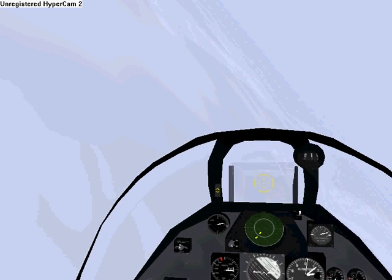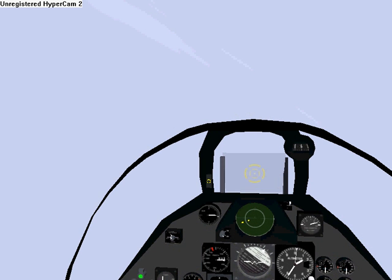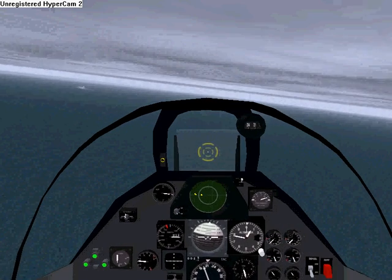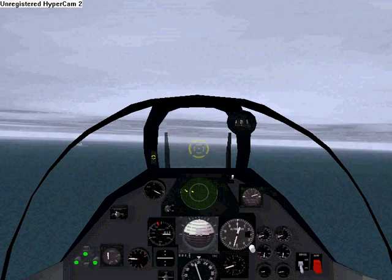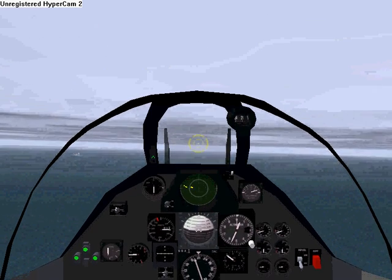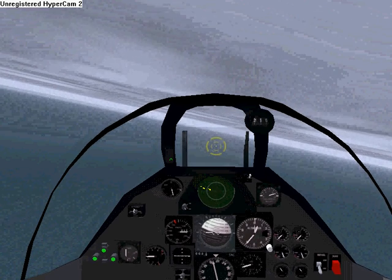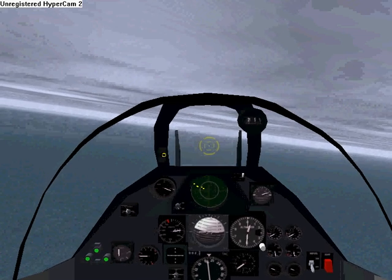I'm being mindful of my angle of attack indicator. I increase my speed when I feel that I have to increase my angle of attack too high to either remain level or to even be able to descend. Now I'm going too fast, so I need to drop my speed to increase my angle of attack as I descend. I'm using the autothrottle to drop only a couple of knots at a time.